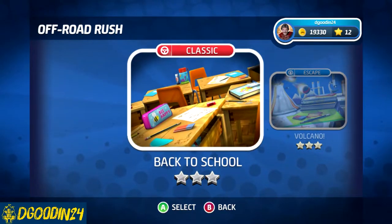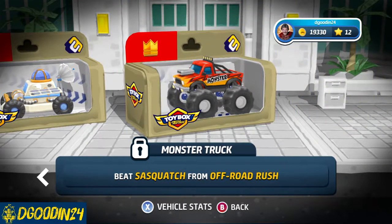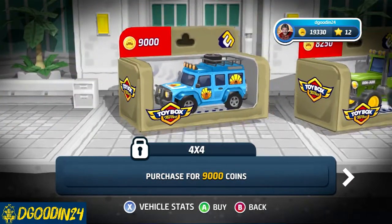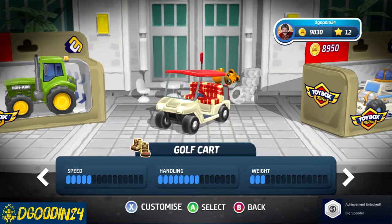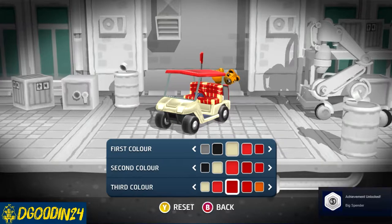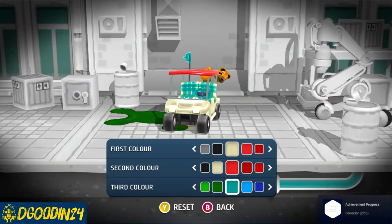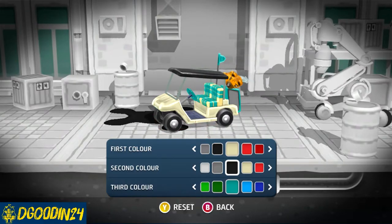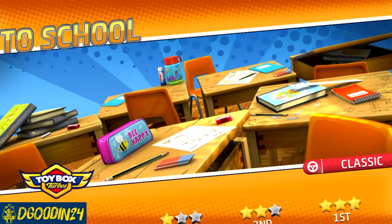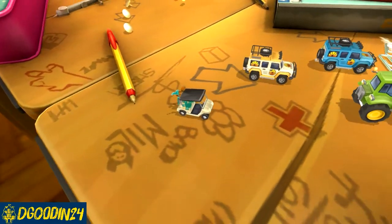We'll move on to Back to School, and let's see if we can do any better. So we're going to have to unlock one of these — a golf cart. Let's go golf cart, sure. I don't really like too much red on this — that'll work. How about just black on top? Yeah, there we go, that'll be fine. Back to School — let's hope we get a little bit more challenge in this one.